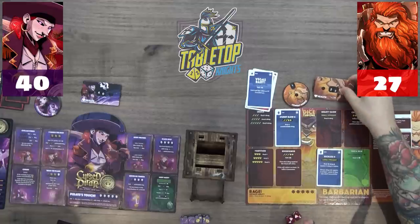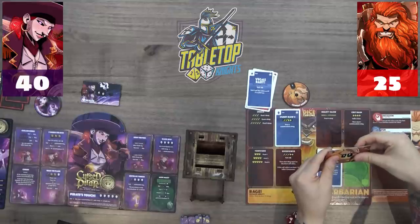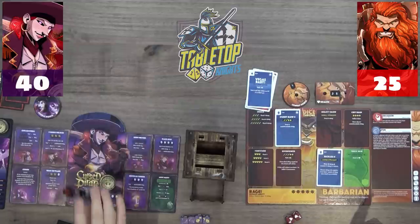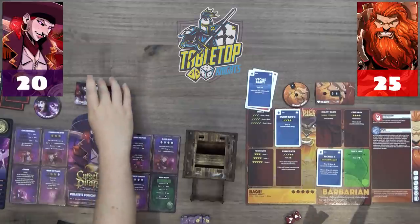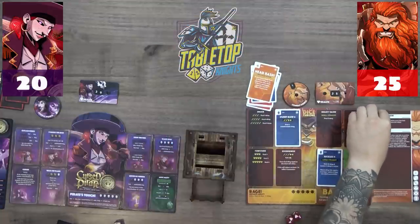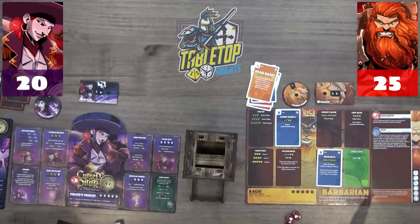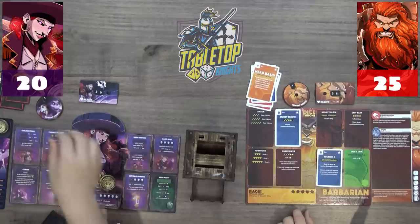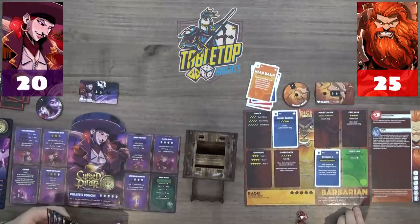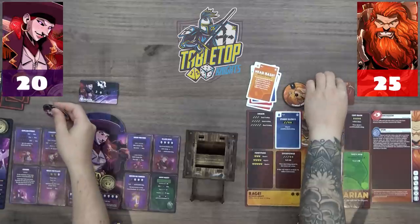Victor also uses 'Head Bash' for zero CP: if you successfully deal at least eight damage after defense, play this card to inflict Concussion. Caleb is now concussed — a player afflicted must skip their income phase and remove the token. However, Caleb spends his two freshly gained CP on 'Buh-Bye' to immediately remove the concussion status before his turn.